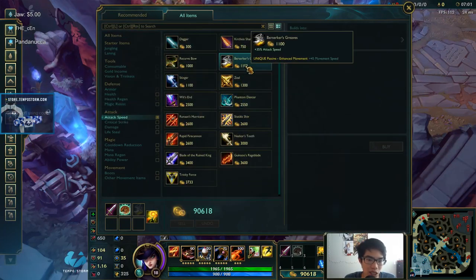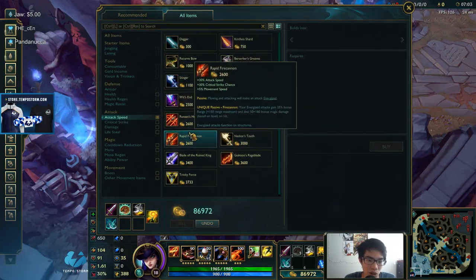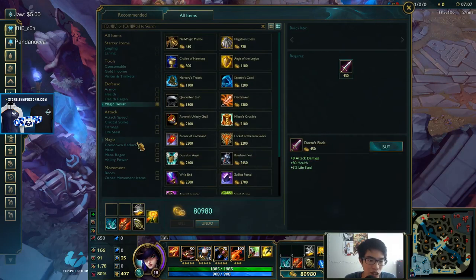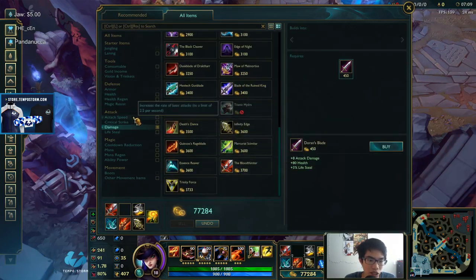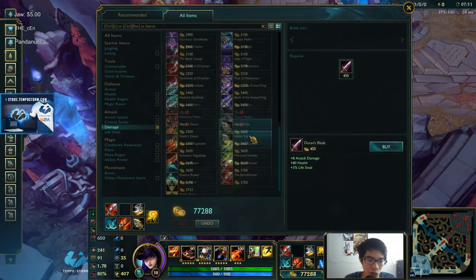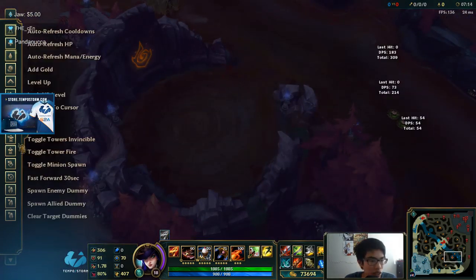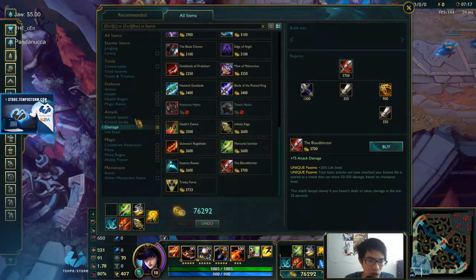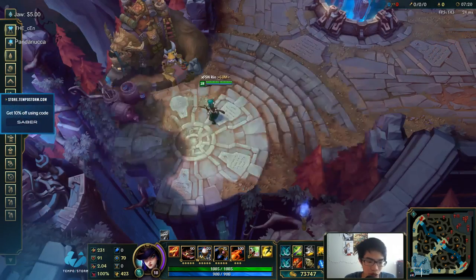The hard part about Caitlyn is moving and stuff too. We should buy items and get more attack speed — 2.5 almost.